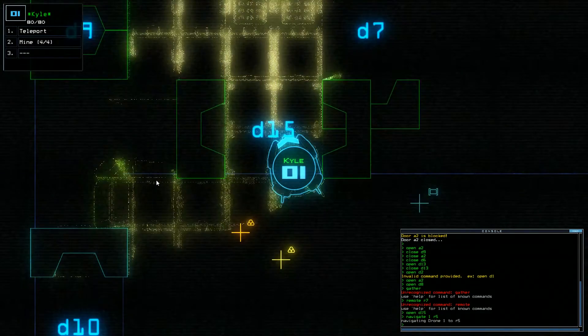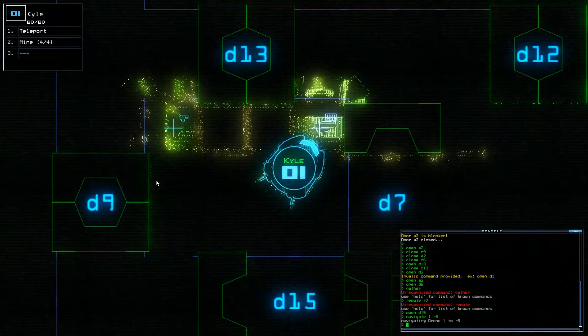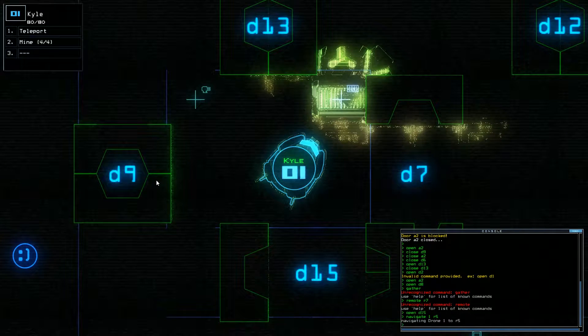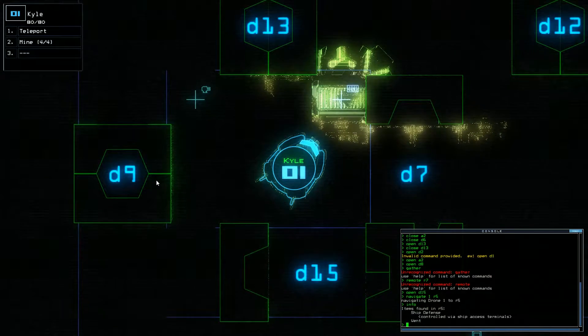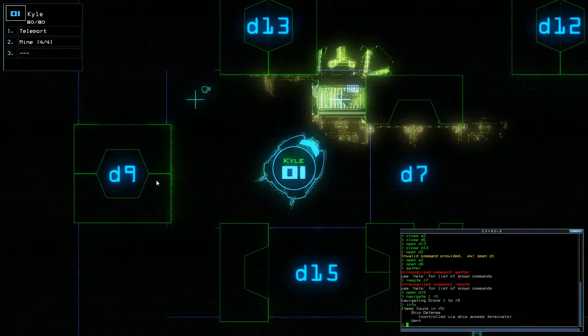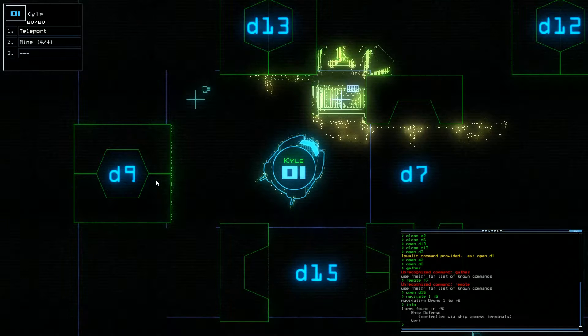Let's have a sip. So what's that? It seems like a radiator to me. Item form in R5 — ship defense. Control via ship access terminal and vent.